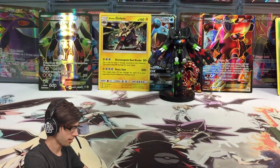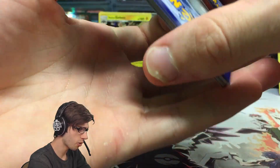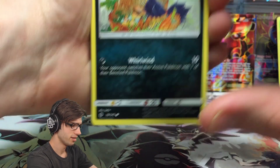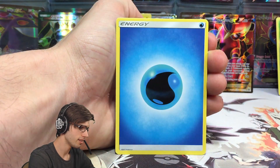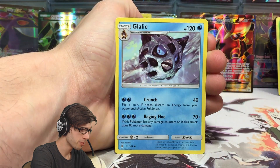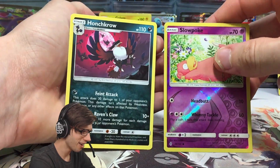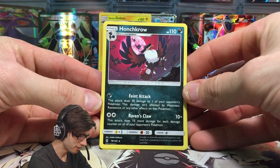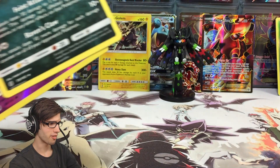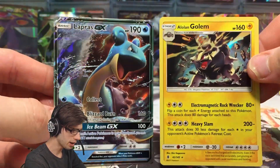Final pack from the epic Zygarde tin — can we hit something to finish things off? We have a Murkrow, Snorunt, a Pachirisu, Gligar, Bellsprout, Water Energy, evolving into Weepinbell, and a Glalie Holo. Oh no, we couldn't get anything there either — I totally skipped over the Slowpoke Reverse Holo. We got a dead pack. We just got wrecked. Professor A, you really need to work on your tins — the pulls are terrible. But I'll take it — two pulls out of that first tin.